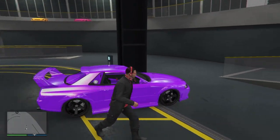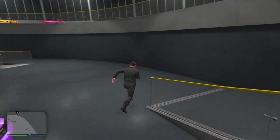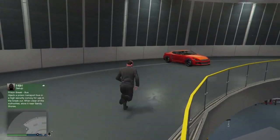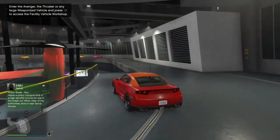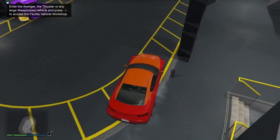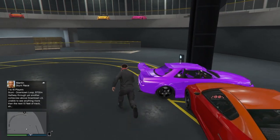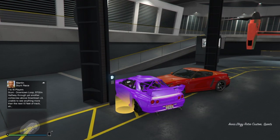Once you have it situated so you have to slide over to the passenger side to get out, go back up and get another one of your cars and bring it down. Park it against the passenger door so that you actually have to teleport to get into the car you're going to duplicate — park it like this and you'll notice you have to teleport to get in that car.